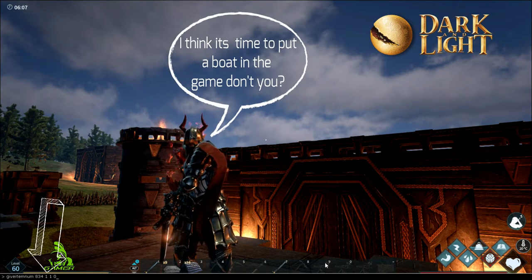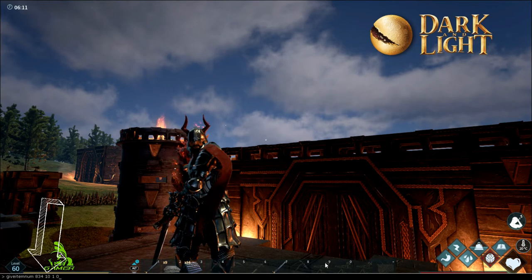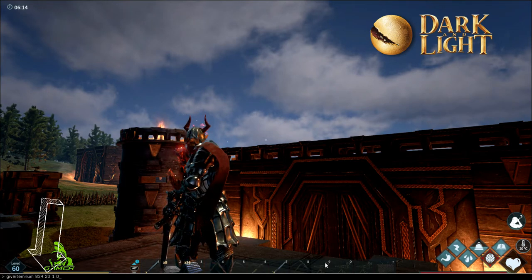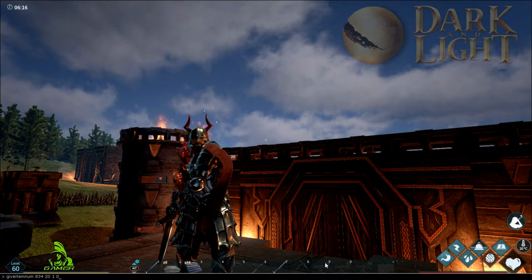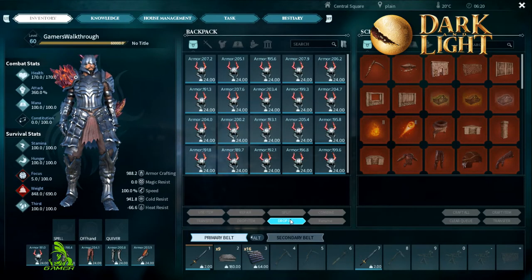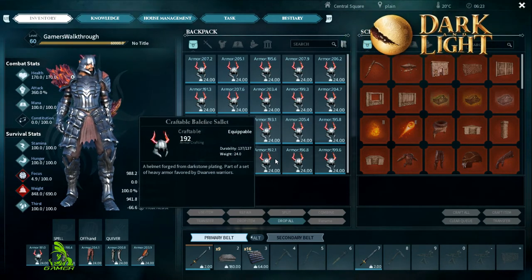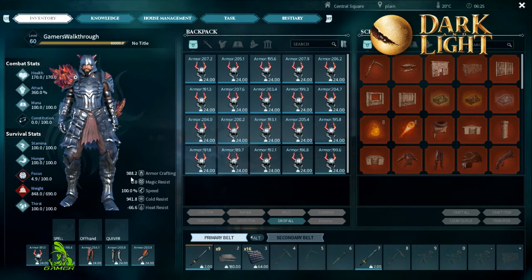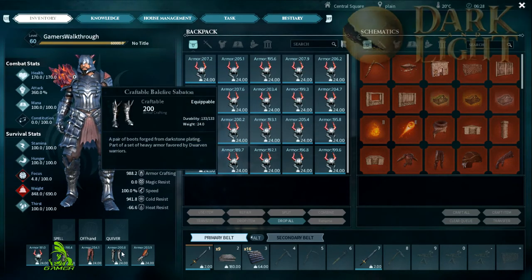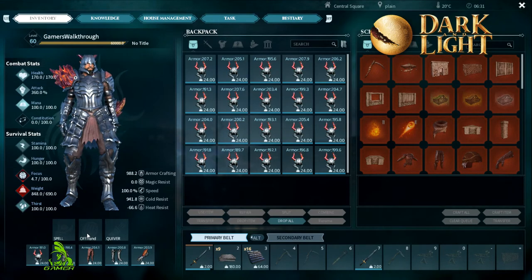If I wanted 10 I'd put 10 space 1 space 0; if 20, then 20 space 1 space 0. I went with 20 and now I'm too heavy — not a good idea. I got 20 helmets. This helmet has 192 armor, which is crazy. The full set gives you nearly a thousand total: 198, 204, 200, 203, and the helmet at 192 — that is insane.